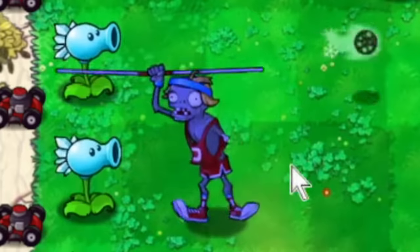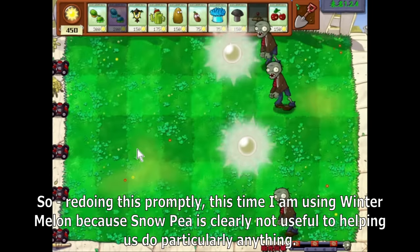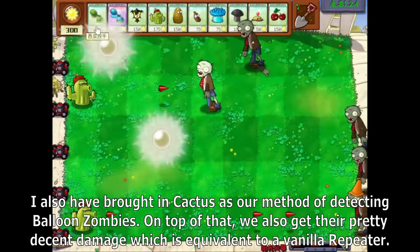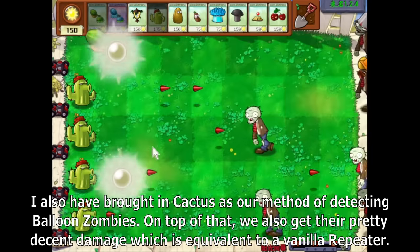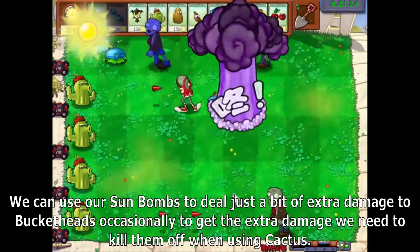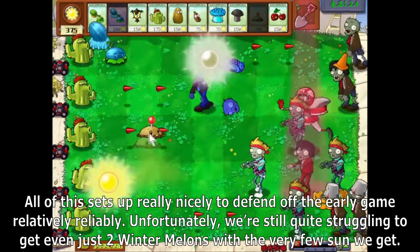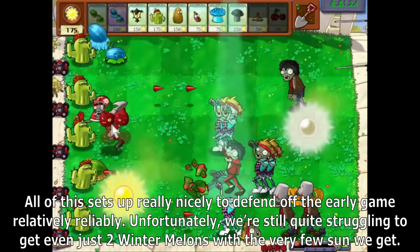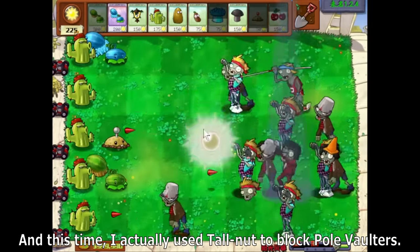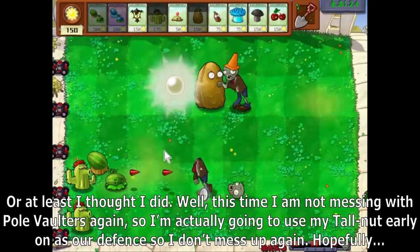Emphasis on hopefully. Redoing this promptly, this time I am using Winter Melon because Snow Pea is clearly not useful. I also brought in Cactus as our method of detecting balloon zombies, and we also get their pretty decent damage, equivalent to a vanilla repeater. We can use our sun bombs to deal a bit of extra damage to bucket heads occasionally. I also use Tall Nut to block pole vaulters — or at least, I thought I did.